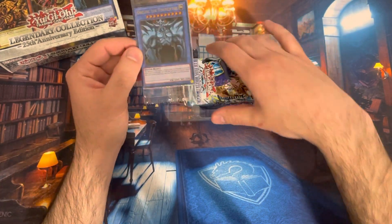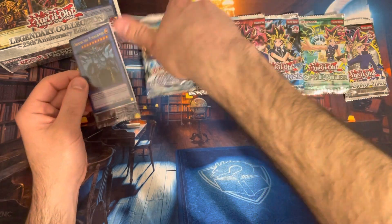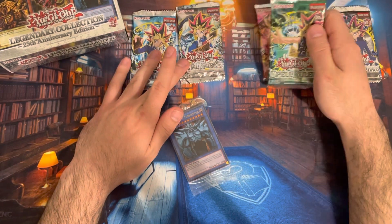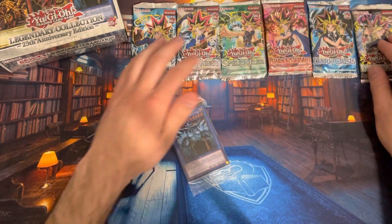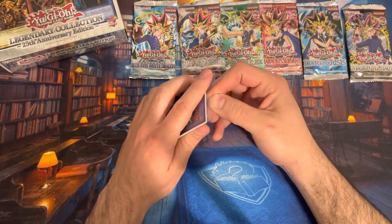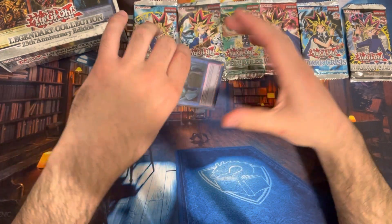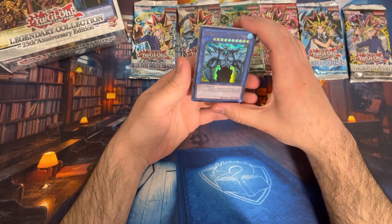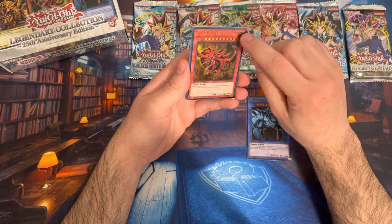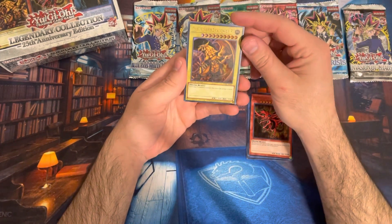Right off the bat, Obelisk the Tormentor. We'll start with the promo pack. Now these should be the same as they were in previous years, aside from one of them. So there's Obelisk, Slifer the Sky Dragon — and it's the newer styling where the foiling is on the attribute up there, and all the stars are foil, so that's cool. It is a little bit different than the old school ones.